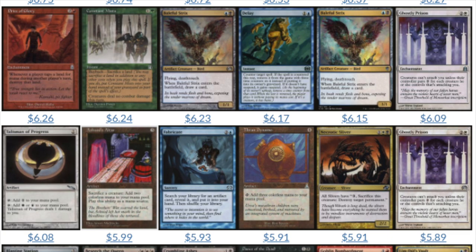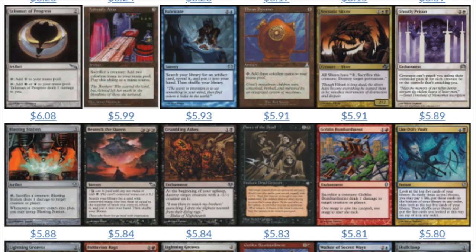Fabricate — another tutor. Thran Dynamo — again a mana-generating artifact. Slivers — tribal. Ghostly Prison — that EDH type of card. A lot of combo pieces. That's probably why Ashnod's Altar is there — Goblin Bombardment has a combo with it, and Salvaging Station has a combo. When you look at these sets, anytime you see an uncommon worth over $5, I consider that a very good set. Mainly because in the uncommon slot, if you open a box you should be able to get two to four of that uncommon — that's $10 to $20 right there on your box.